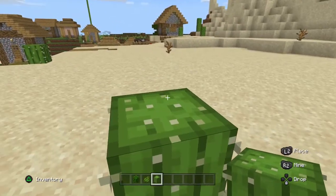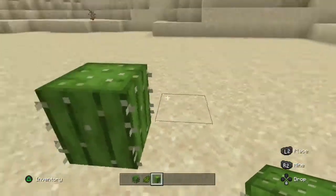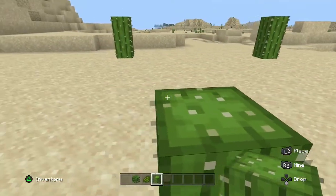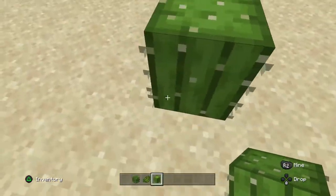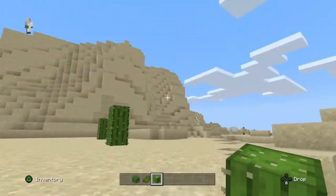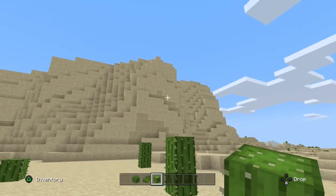Especially for people who play hardcore — just put some cactus in the corner of your home, one block, but make sure to place sand underneath because if it doesn't have sand it won't grow. It's a great trash can right beside your bedroom — just make sure you don't step on it. Pretty safe overall.